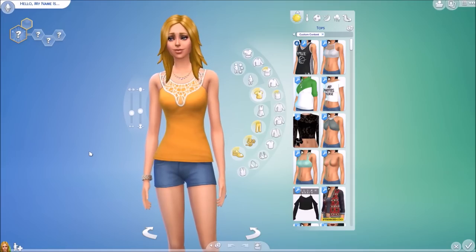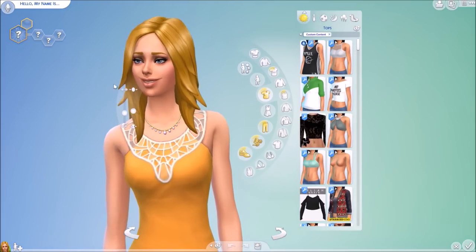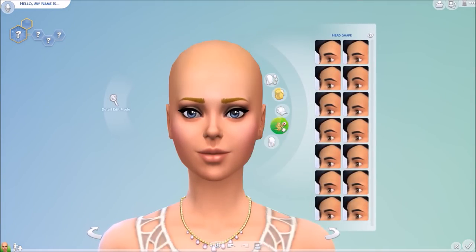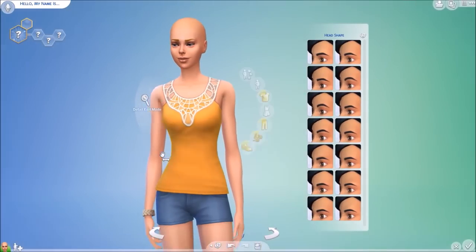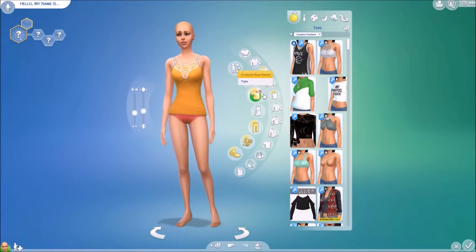The first thing you want to do is open up Create-a-Sim. You can start a new game or do whatever you like - just get into Create-a-Sim, grab a sim; it can just be any of the default sims.